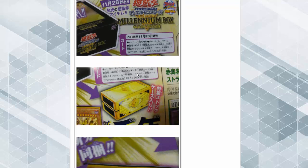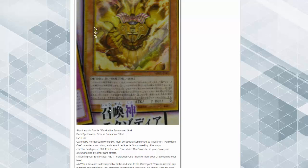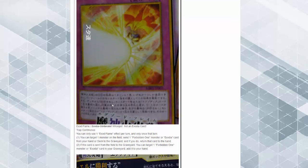Black Luster Soldier and BLS reprints in the Golden Box. Then there's Exodia support: this card cannot be normal summoned — it must be special summoned by tributing one Forbidden monster. This card gains 1000 attack for each Forbidden monster in your graveyard, it's not affected by card effects. During your battle phase, add one Forbidden monster from your graveyard to your hand. When this card is destroyed, you may reveal any number of Forbidden pieces in your hand and draw a card for each. If you have four Exodia pieces, just go to town.